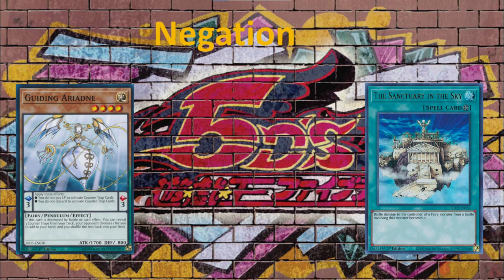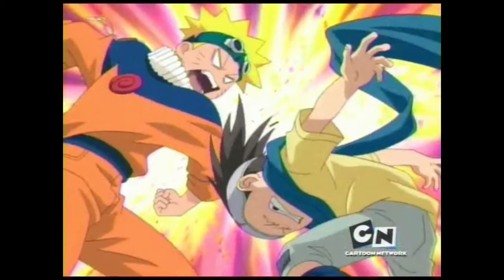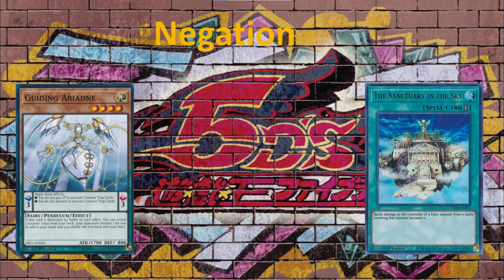As someone who's new to Yu-Gi-Oh!, one of the easiest archetypes to learn negation from is the Sanctuary in the Sky along with Guiding Aradyan. When you have it in your pendulum scale, it means that you don't pay for the cost of counter traps.